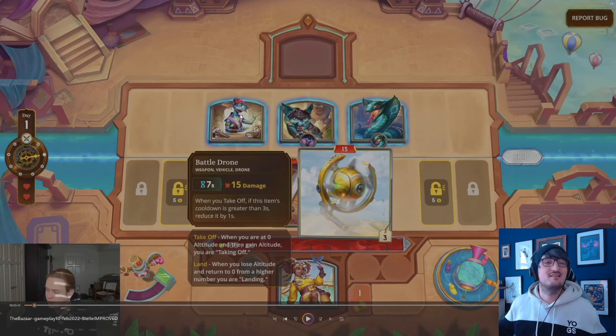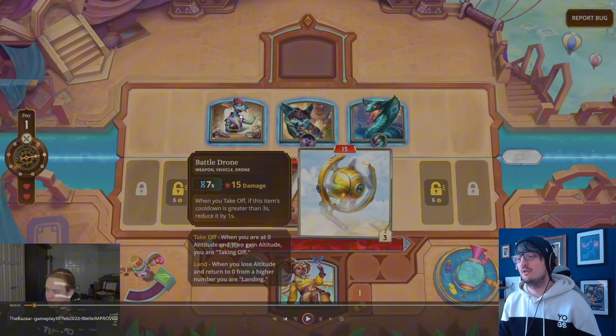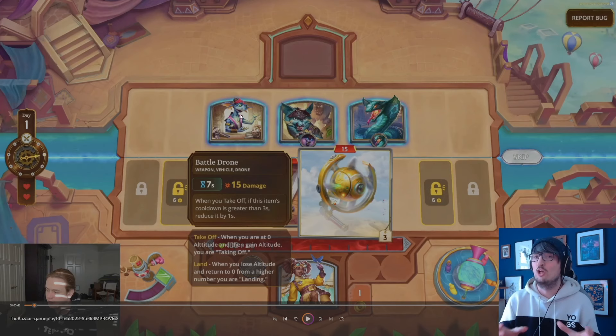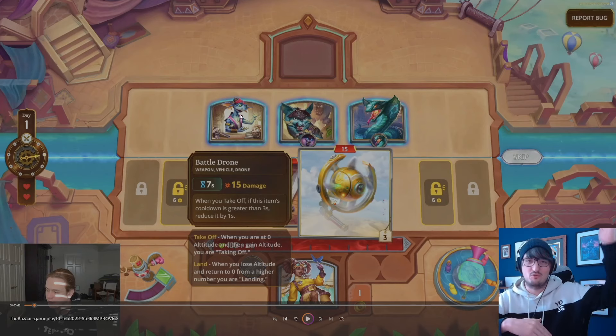I need to explain Stel real quick. She used to have a stat called Altitude — it's similar to Strength, similar to Regen. It appears to the bottom left of the profile picture. A lot of her items will interact with it. Cards will give her Altitude, so the number goes up, and some cards will remove Altitude so the number goes down. If you go from zero to a positive number — from zero to one or more — then you take off, assuming Stella is on the ground. She's gained Altitude, which means she's up in the air.